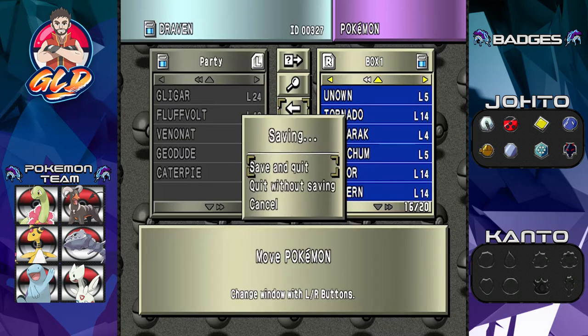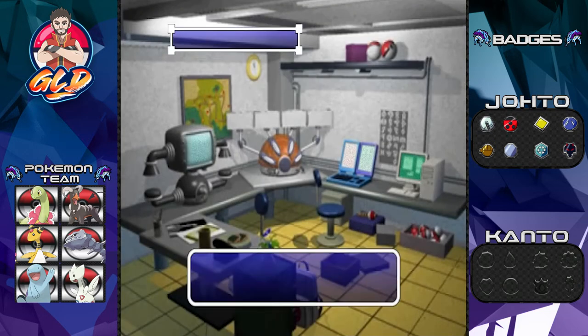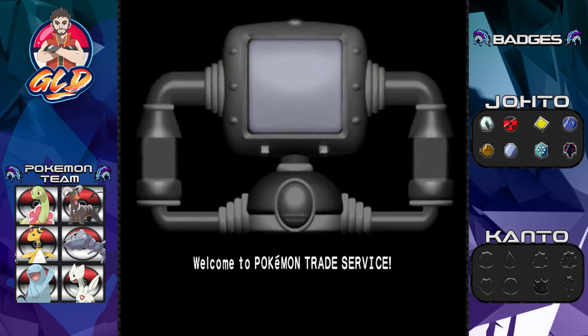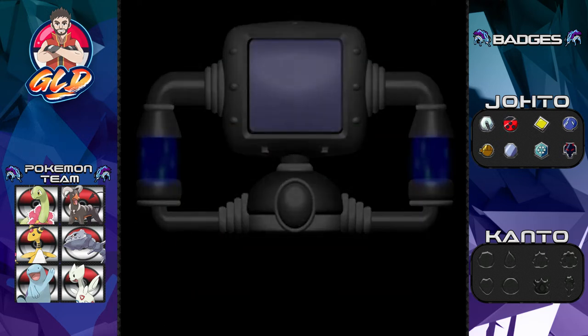We're going to save and quit, and then we're going to be trading for a Torpedo. I mentioned a few episodes ago that some games will get corrupted if you trade too many times at once, so I'm not going to trade the Torpedo from my Pokemon Yellow walkthrough. Instead, I'm going to trade a Horsea into Pokemon Crystal, level it up in this episode, and then we'll have our official 16-member team.